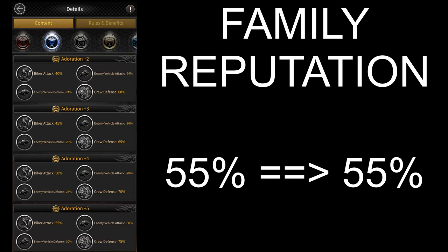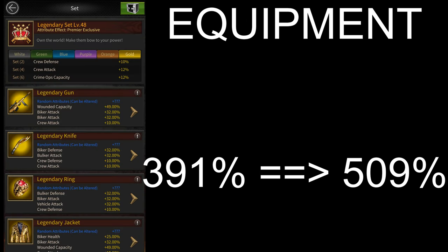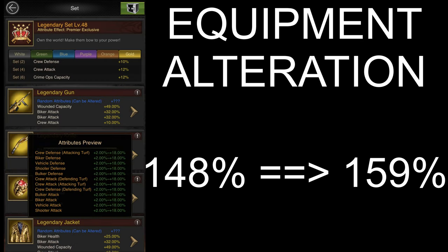The family reputation has stayed the same at 55%. The max crew rank has increased from level 150 to level 240, which has increased the max possible biker attack there from 28% to 45%. Then there's leader equipment where the stats have increased by 118% because now they've made it possible to augment equipment to level 20 instead of level 10. Leader equipment alteration attributes have gone up by 10.62% because of the extra buffs from vigilantes.